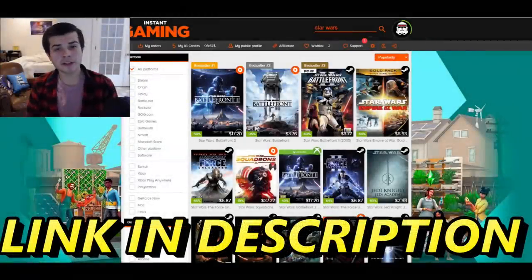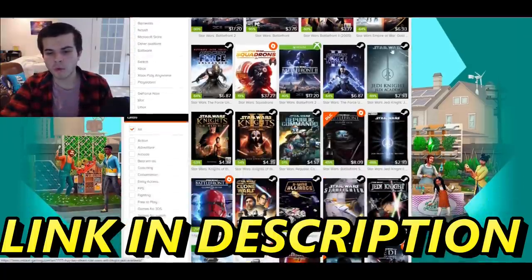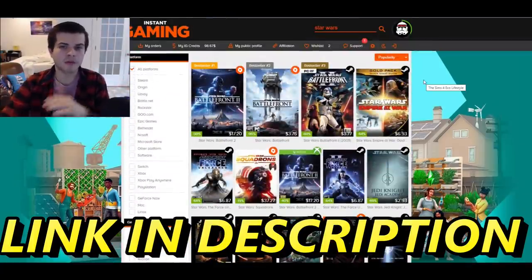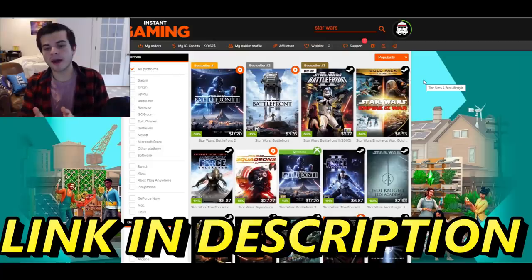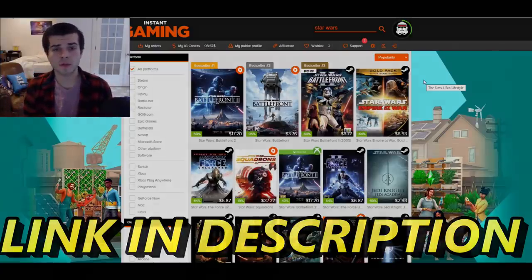I'm here to tell you about Instant Gaming. Instant Gaming is an amazing place where you can get some fire deals on all sorts of video games. Seriously, it's like 60% to 95% off. These are all of the Star Wars titles they have — they literally have every Star Wars title. You can also get XCOM, Men of War Assault Squad 2 — all of the games I play on the channel, you can buy here for extremely cheap prices. If you use my affiliate link in the description, it helps me out a ton. Thank you guys for listening to this sponsorship, and thank you to Instant Gaming for continuing to sponsor the channel.